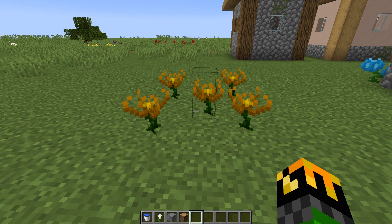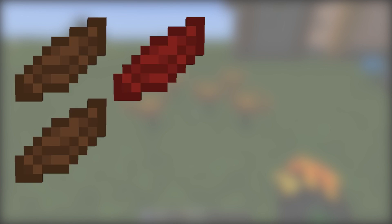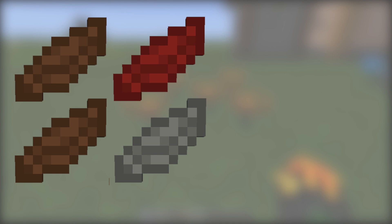Using them as a long-term goal for mana generation won't necessarily work because you have to keep remaking them. The other nice starter flower is the Endoflame. To make it, you'll need to throw two brown petals, one red petal, and one light gray petal into a Petal Apothecary.